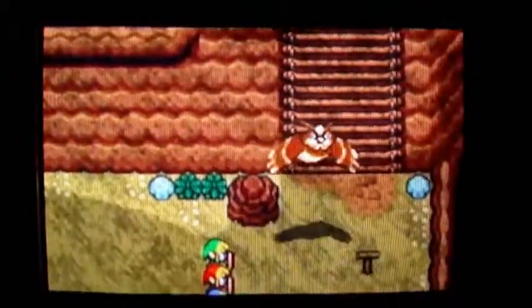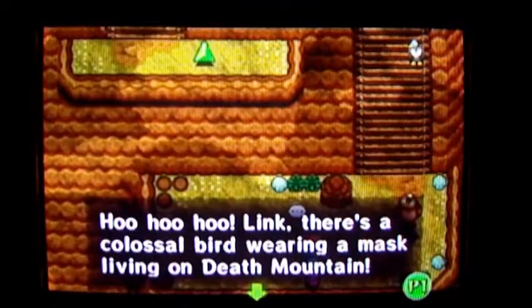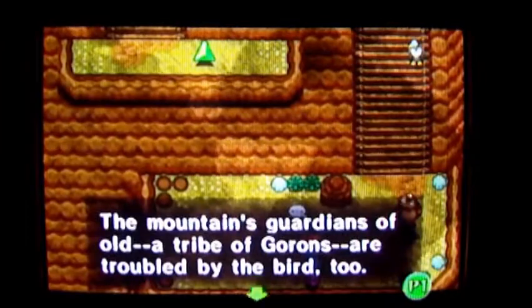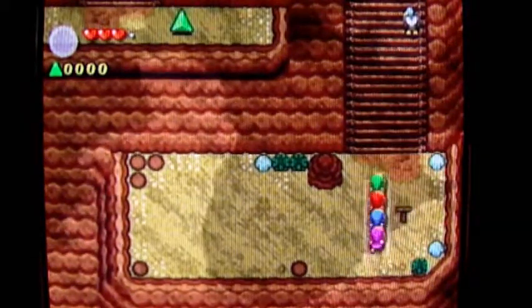Here comes another long-winded speech about nothing. Well, I guess it's about a colossal bird wearing a mask. Man, I hope it's not that bird from Wind Waker — that thing kidnaps kids all over the place.